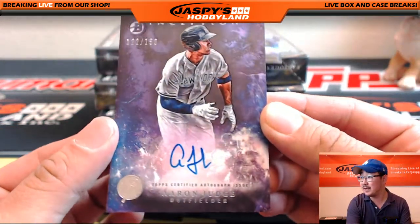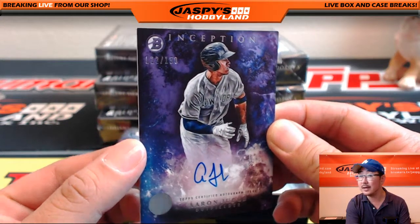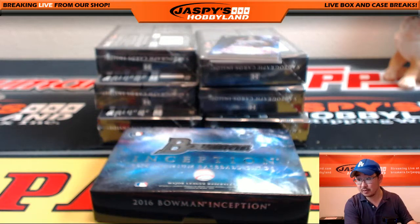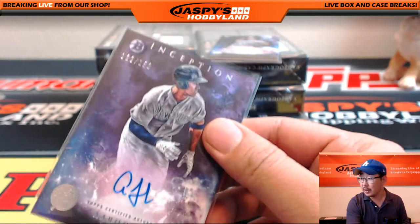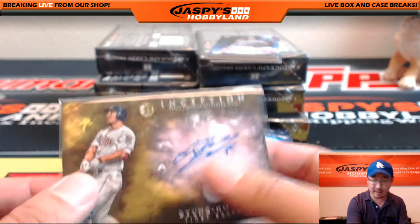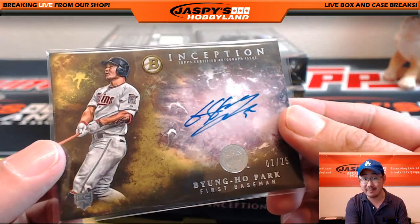122 out of 150 — Aaron Judge. Nice one for the Yankees, going out to Clyde the Glide. Nice one, Clyde. So far so good — you just walked into an Aaron Judge for your Yankees. And the first auto out of the break was for your Twins, out of 25 — Byung-ho Park.